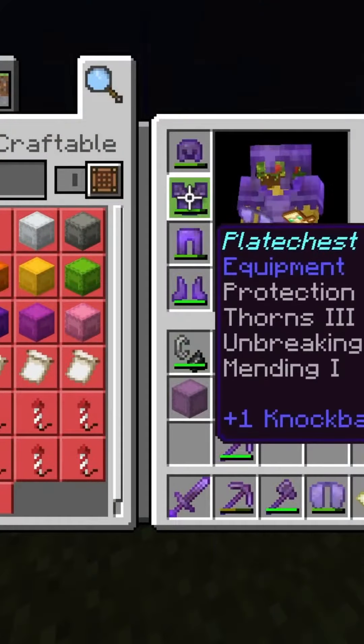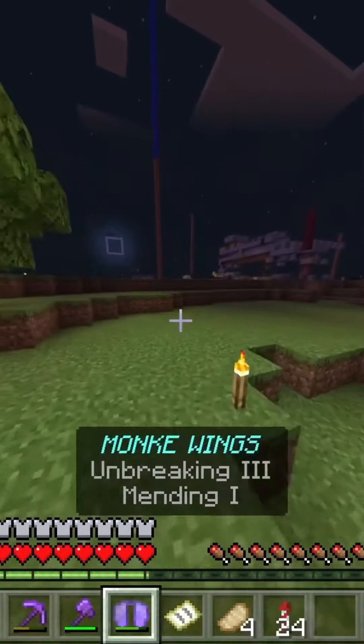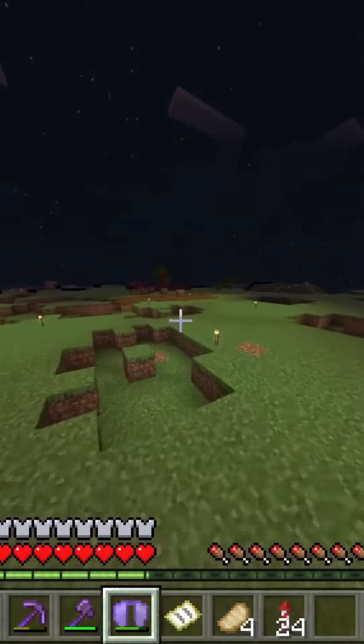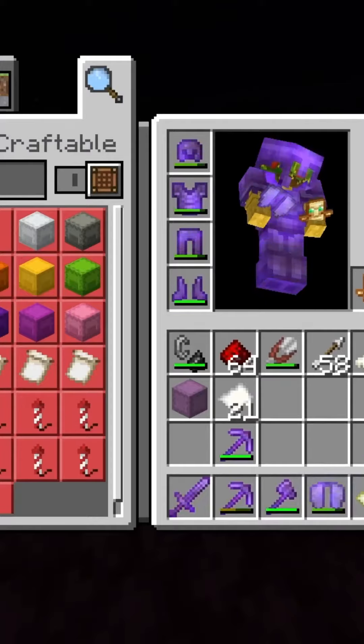Next up, we have our elytra. It's called Monkey Wings, or in other words, just wings. I don't know. I'll probably rename this later, but this is what it is for now.